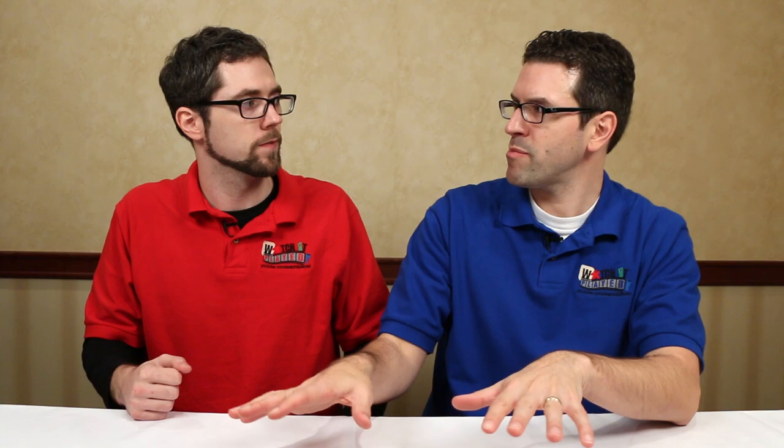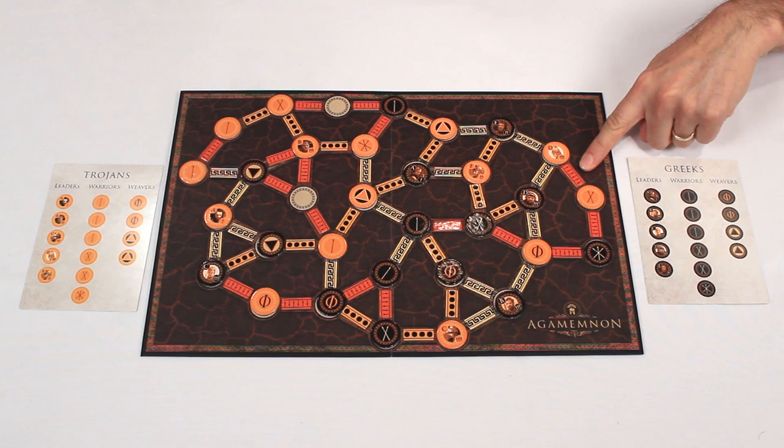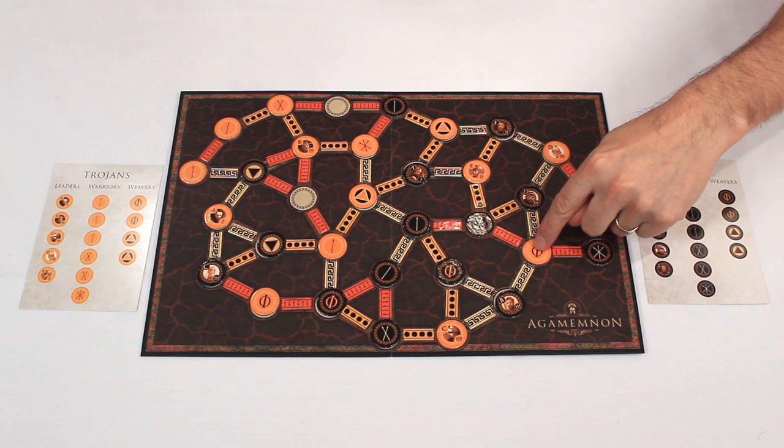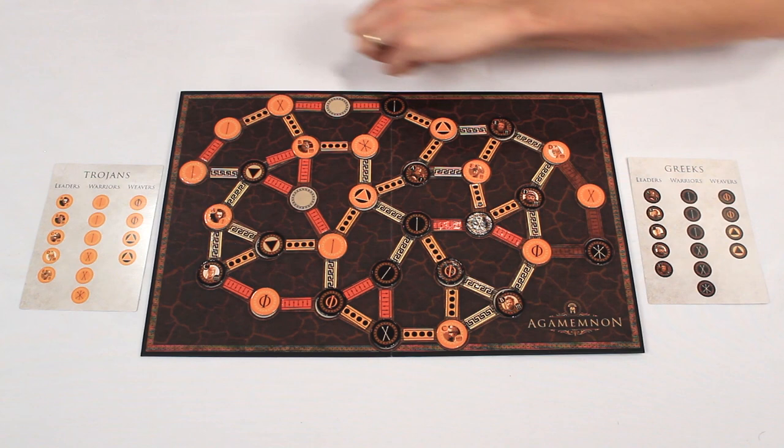Let's skip ahead to almost the end of the game and show how scoring works. We've placed all of our discs except for my last one, which I'll put here. The player who went first will also play last and only have one action, but gets to pick between one of three spots, so it's not too bad. Now we're going to score. Starting with Strength — this weft is cutting the path off here, so Pep has five and I have three, meaning Pep wins this one. When you win, you take the string tokens and put them in front of you.